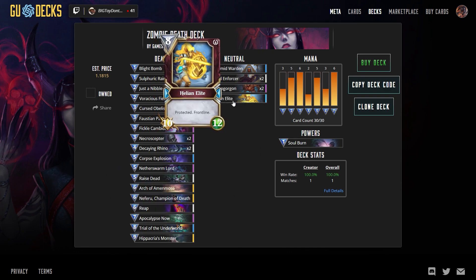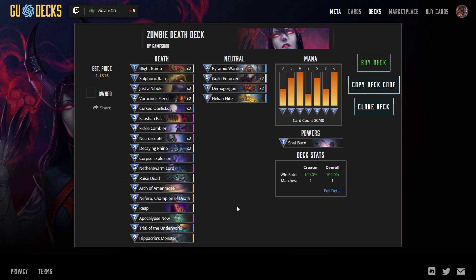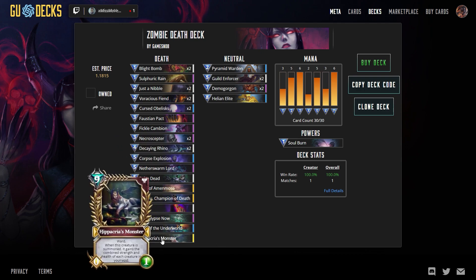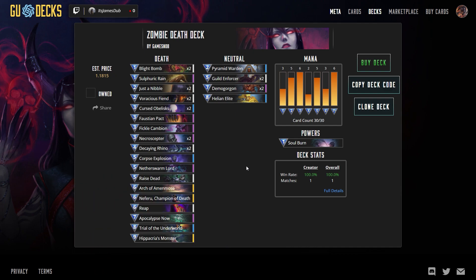You throw down your Helion Elite first, your opponent manages to clear it, and Trial of the Underworld can bring that right back. Demogorgon - same idea. Guild Enforcer - same idea. Neferu - Trial of the Underworld can bring her back. Basically all those good things. Hippocris Monster is the game ender if it gets that far - Ward, and if your opponent doesn't deal with it or drop down frontline in your first turn, you're basically a one-shot game finisher. This is probably buffed up to 30 or 40 health and strength by the time it's actually played. I'm debating between that and Polyhybnia, totally experimental, just having some fun.